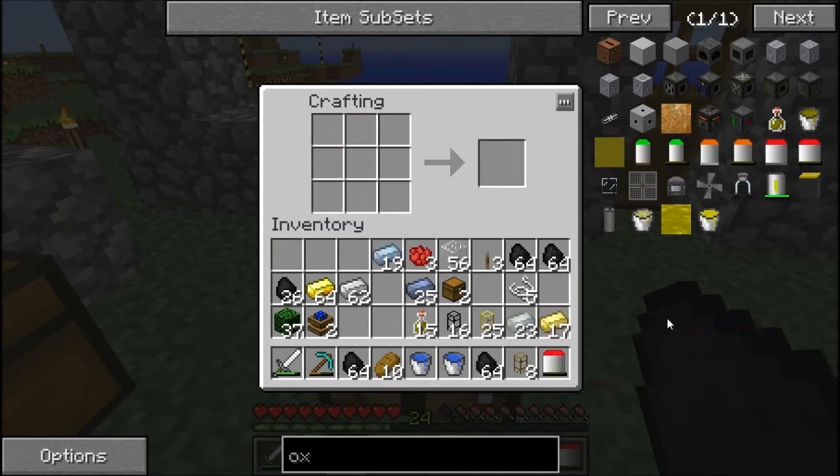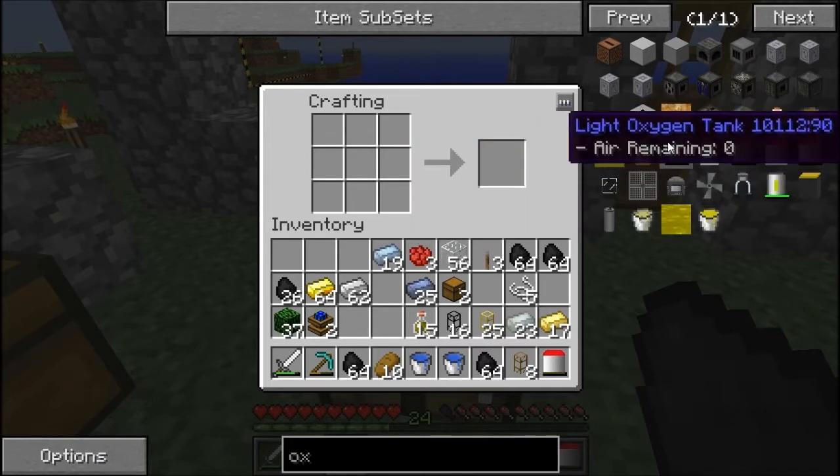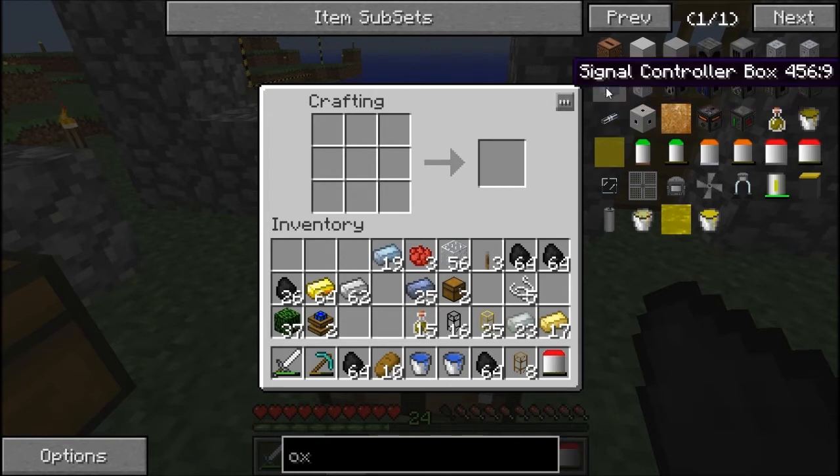We've got the oxygen tank. Now, if I don't get this all done in this episode, I certainly will be taking off in the next one. I'm thinking about spawning in the buggy — I'm not totally sure you can get it normally, and I think it's just for experimental purposes. I'm just going to spawn it in — sorry guys if you don't like that, but I'm just going to spawn it in for use if you want to see that.